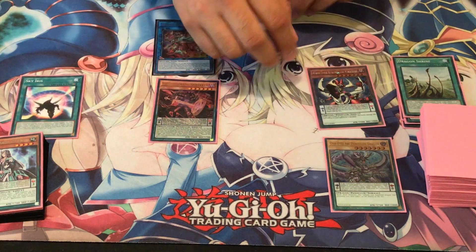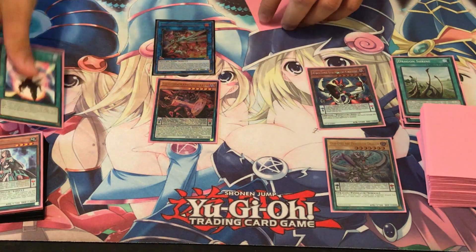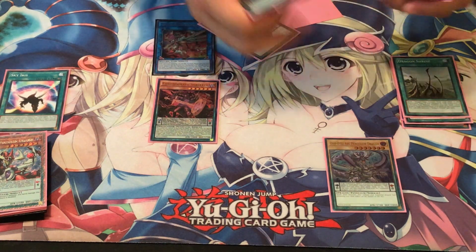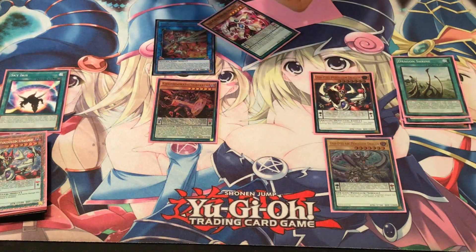Next up, we're going to use Sky Iris' effect to pop the Odd-Eyes Pendulum Dragon. We can target one face-up card. So we're going to pop the Odd-Eyes Pendulum Dragon so we can search out an Odd-Eyes. We're going to add a Persona Dragon this time. Then Arc Pendulum Dragon's effect to Special Summon another copy of Odd-Eyes Pendulum Dragon.